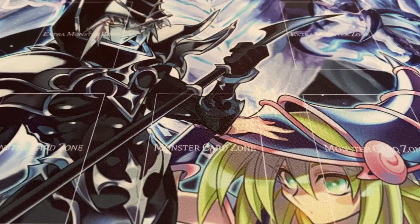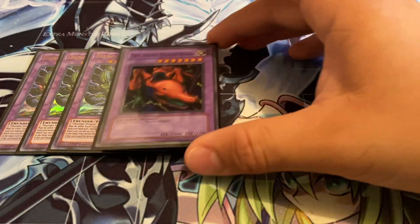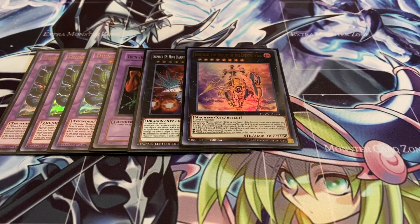Now moving on to the extra deck, which is vastly different from how I had it originally. You're still going to be running three copies of Thunder Dragon Titan — one of your big boys. He pops everything as long as you discard a Thunder Dragon monster, it triggers, and it's not a hard once-per-turn. He also has built-in protection. One original Twin Hibita Thunder Dragon — it's a level eight monster, so it's really good for rank eight spam. One Number 38 and one Dingersu — Dingersu is highly unfair, so why not?